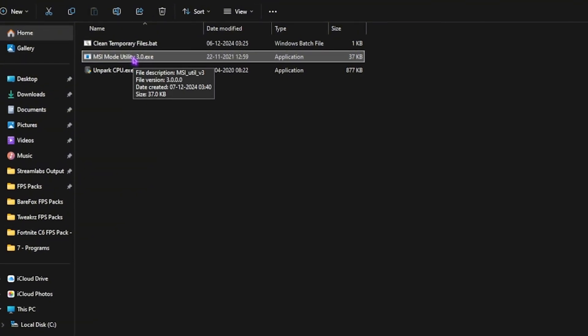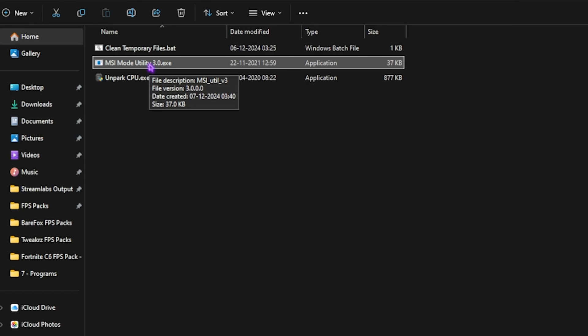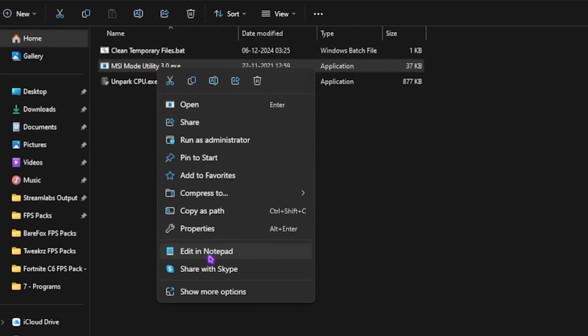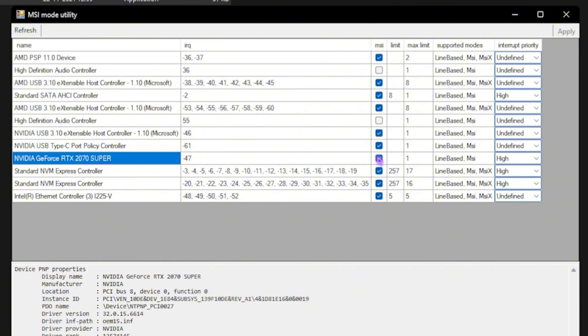Next is MSI Mode Utility 3.0, which we use to set up the interrupt priority for your graphics card. Right-click and run it as administrator. In the list, you'll find all hardware connected to your PC — look for your graphics card, click the MSI button in front of it, and for the interrupt priority, set it to High. This will help you manage interrupts on your graphics card easily and optimize your game performance.